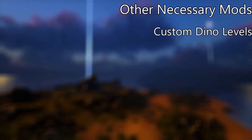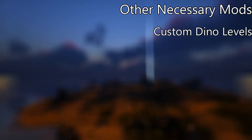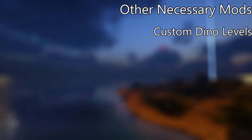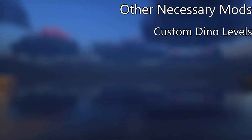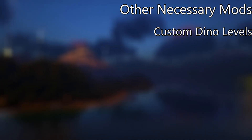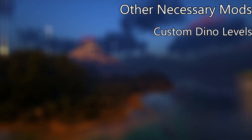Another core mod that I would consider for the Island would be the custom dino level mod that I hinted at in the retrospective. This will basically make it so that all the creatures that spawn on this map will be following the Ragnarok level scheme. So you're not going to be dealing with a lot of low level creatures. You'll actually be able to get stronger creatures to deal with the end game better, get creatures that spawn at high levels, and you won't have to do constant dino wipes just trying to find a 150 Rex.